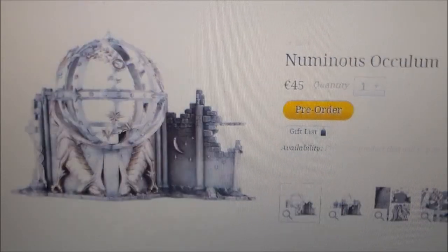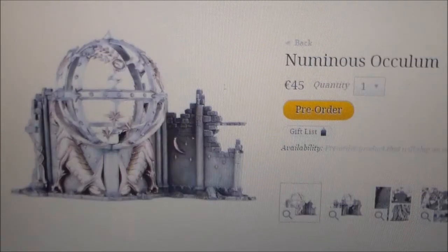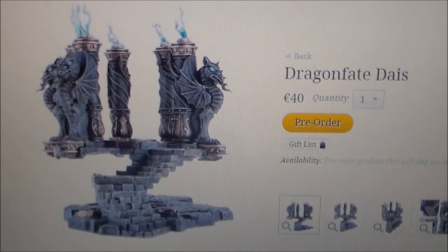It mightn't cover as much space as the Numinous Occurum. It might be slightly a little bit higher, but it's a fantastic piece of scenery. I'm strongly thinking about getting this one — it's just the price is holding me back a little bit. It's €40, and I'm wanting to get the new book which is €60. I know in Age of Sigmar the terrain is kind of the hot thing right now — they're trying to push more terrain into games. But I don't think it needs to be €40. Maybe if I've seen this kit it could be a lot bigger or more detailed than I thought. I could be wrong about the price, but it is a bit pricey.